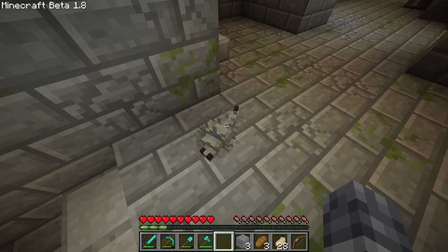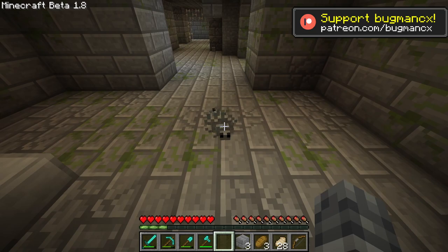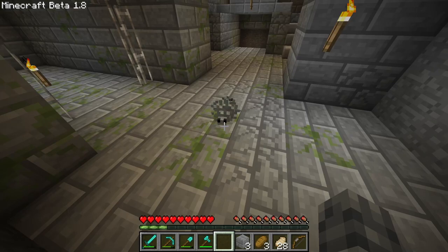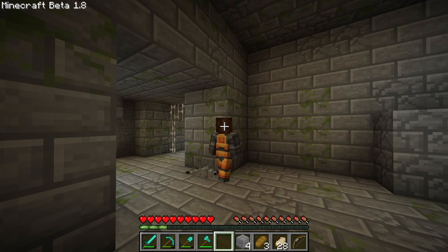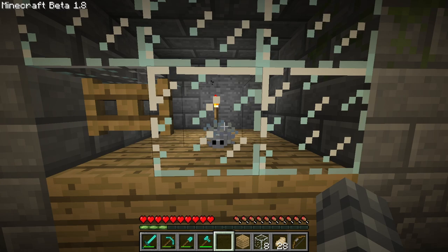Oh! Hello! What are you? Well, I think I recognise you. I've seen you before, but you were a lot less 3D and maybe a bit more flat. You're a silverfish! The skin for this mob was added to the game back in beta. Once I outrun this little thing - you don't seem to be very vicious, do you? In fact, I don't think you're doing anything at all. You're just pushing me. So much for your boss mob, Jeb. It's not very challenging.